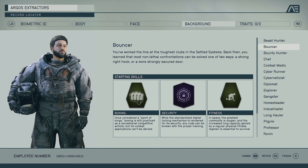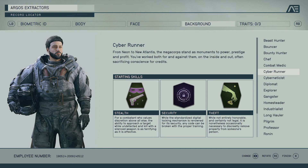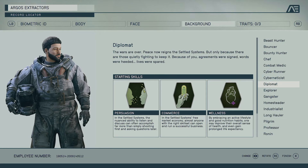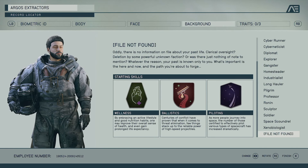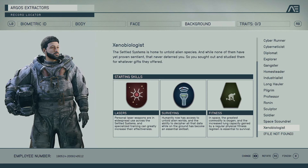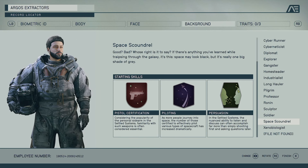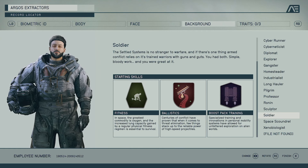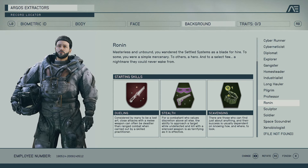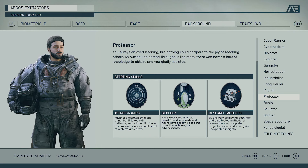The backgrounds are essentially starter professions — things you were doing before you became a miner at the start of the game. Each background comes with three starting skills. You can also use 'File Not Found,' which gives you wellness, ballistics, and piloting. Each background gives you additional dialogue options that are nothing more than roleplay options — if you're a soldier you'll get soldier dialogue options, if you're a space scoundrel you'll get those.